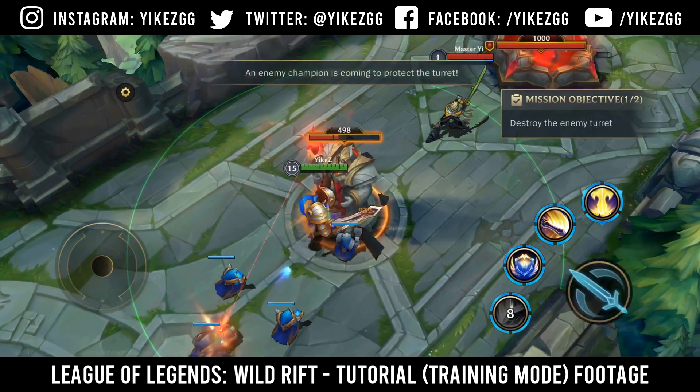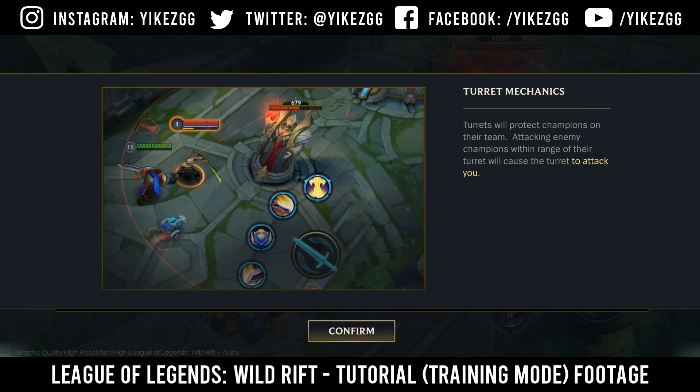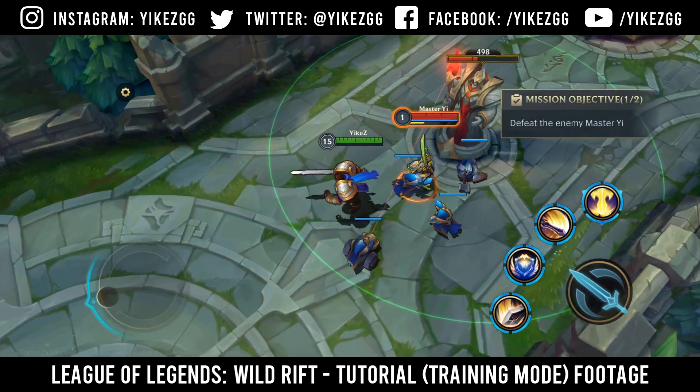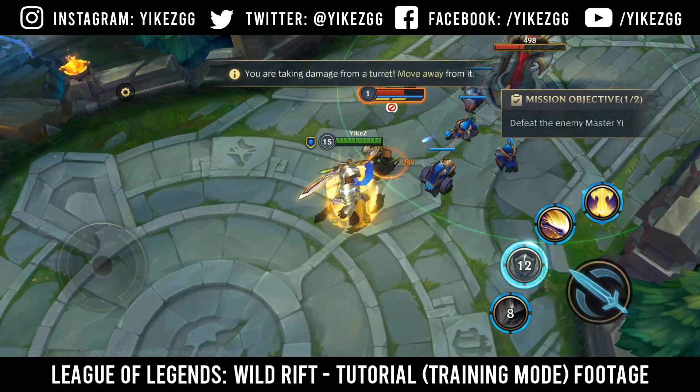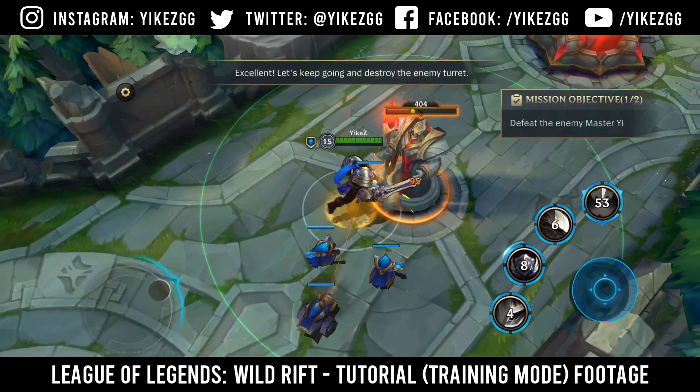New mission. An enemy champion is coming to protect the turret. Turrets will protect champions on their team. Attacking enemy champions within range of their turret will cause the turret to attack you. New mission: Defeat the enemy Master Yi.